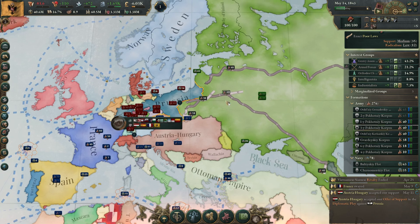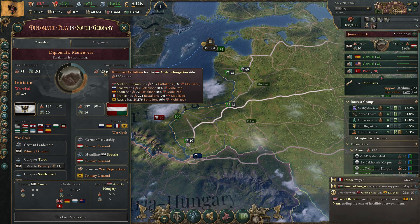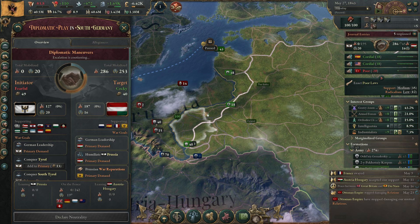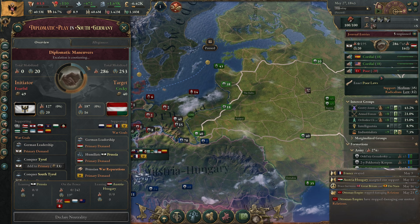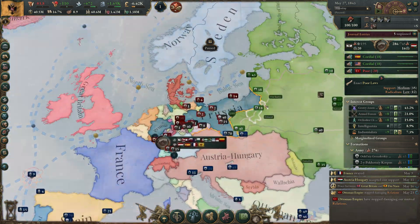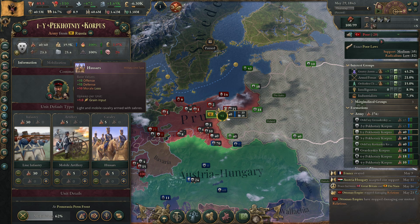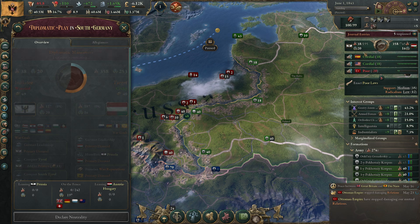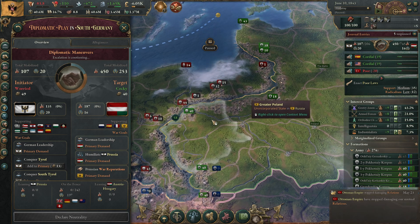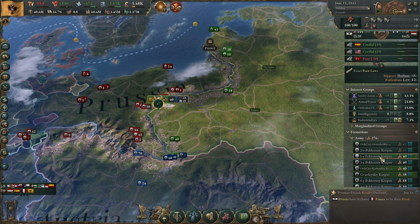The troops are quickly going to the front. The enemies aren't mobilizing yet so it's possible they won't accept the war and the whole mobilization was for nothing. But they should accept — and if so we'll crush them because they have no troops there. They are finally mobilizing. I could go fully defensive.